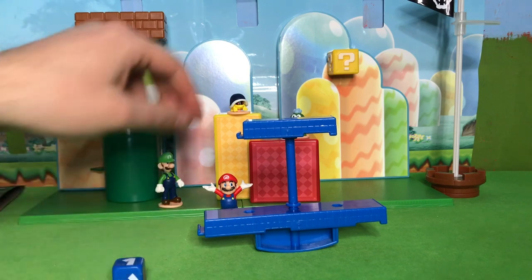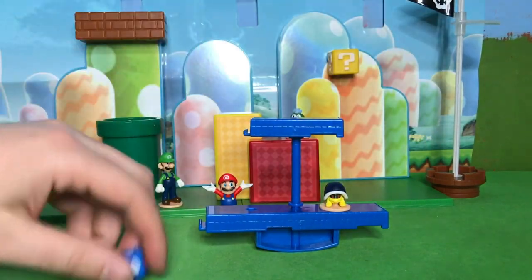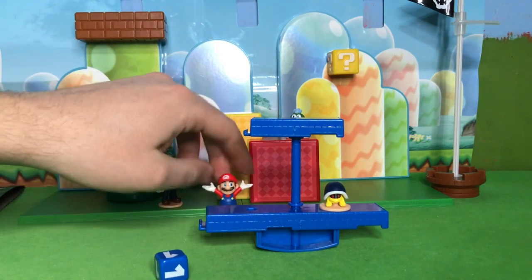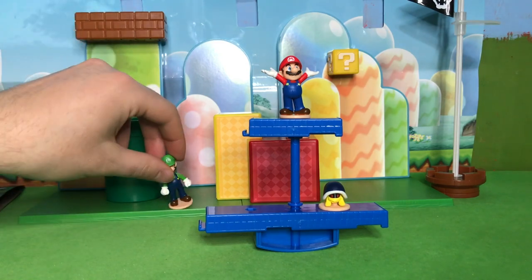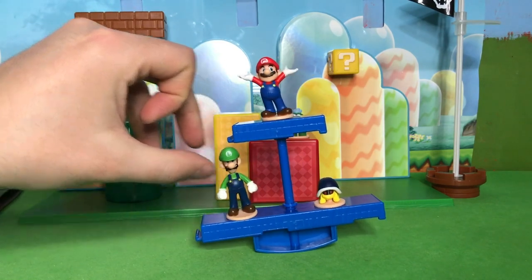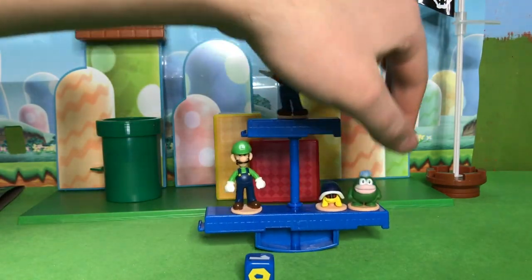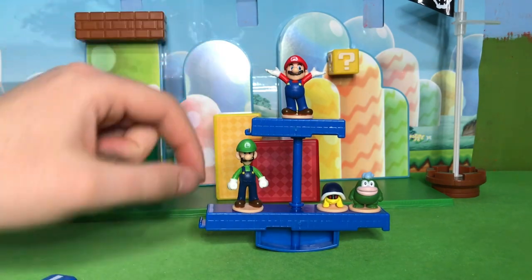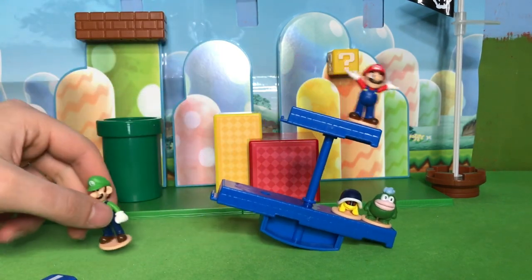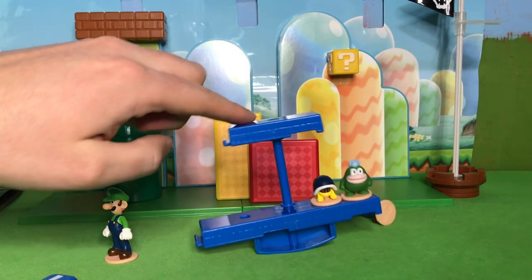You roll the dice and I got one, which means I need to put one character on the game. Then the next person rolls and puts one character on. You keep going around until someone rolls and has to take one character off — and that's how you lose the game, by spilling. So that is how the game works.